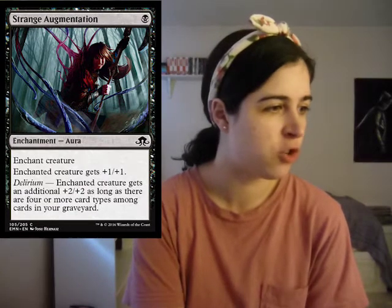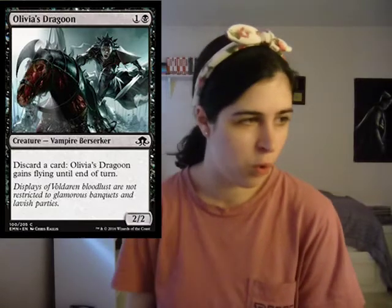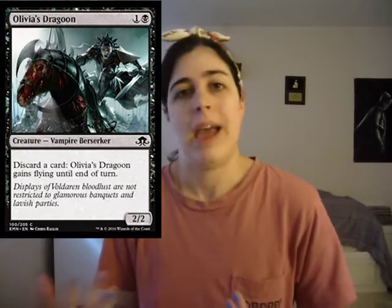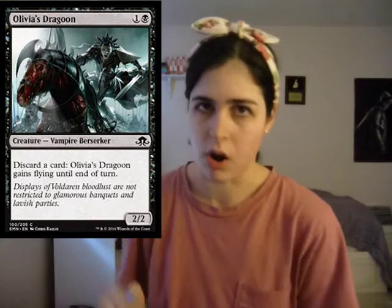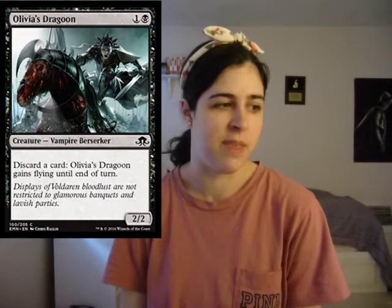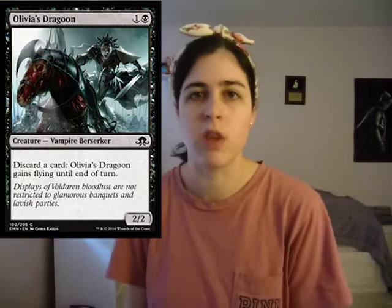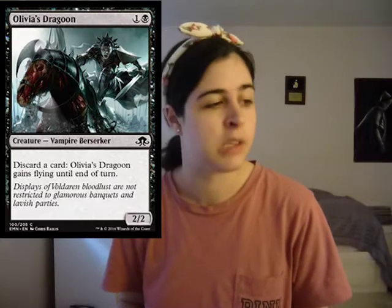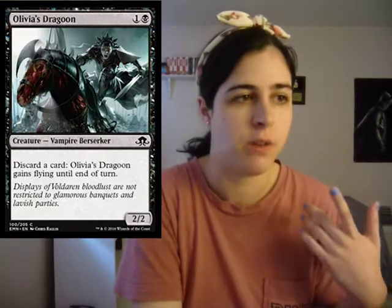Then we have Olivia's Dragoon. It's a two-mana 2/2. You get to discard a card at instant speed - I really like the whole thing where you don't have to tap to discard a card, you just get to discard a card. It makes madness really awesome. You casually discard a card and then this gets flying until end of turn. Card overall is nuts. It does so many things you want it to - it discards a card, you get things in your graveyard, it synergizes superbly with madness, and it gets flying evasion. Super nuts.